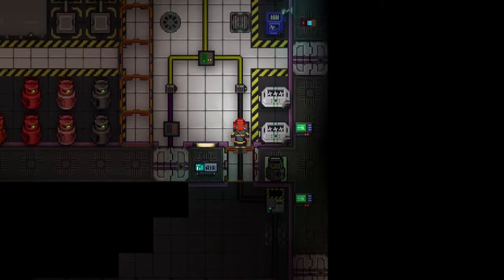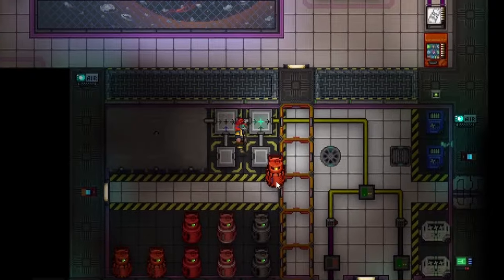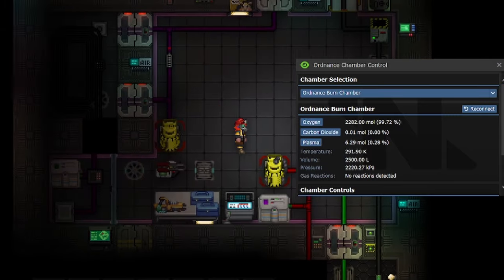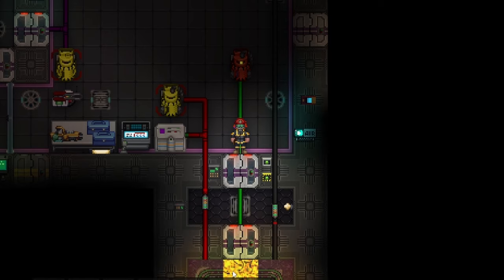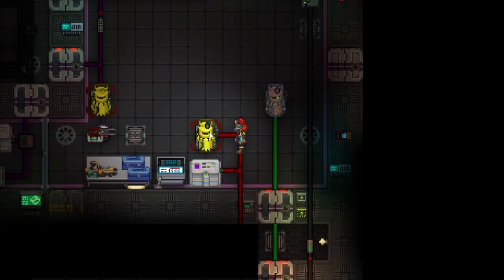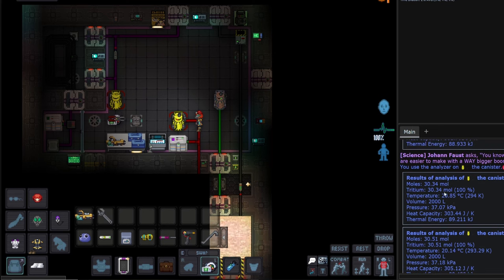Now we're going to wrench in the plasma, and then we're going to monitor everything on the computer. We see that plasma is filling up. Now we go over and hit the ignition. The room is going to ignite. And if you did everything correctly, we are going to start accumulating tritium in this empty canister. You can test it with your analyzer — we already have 30 moles of tritium. At this rate, you have successfully made tritium.